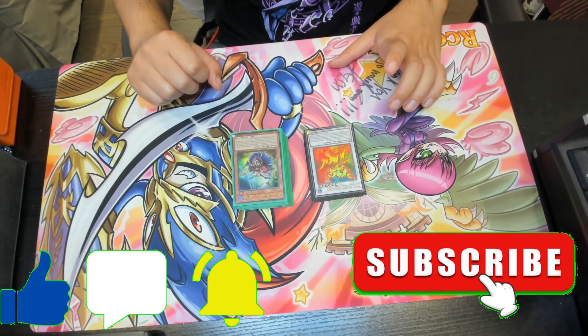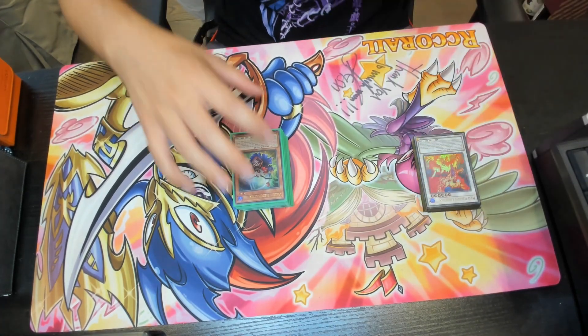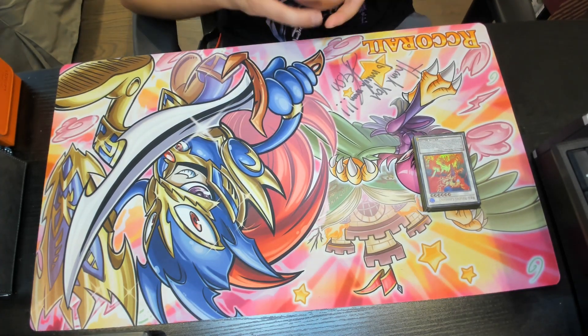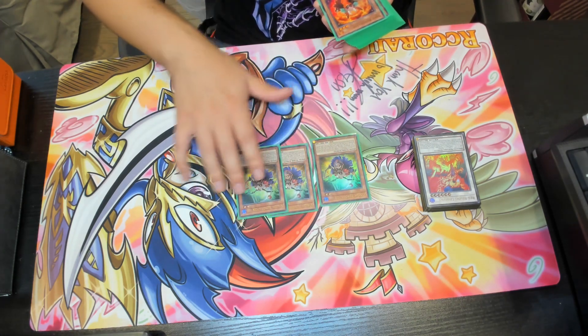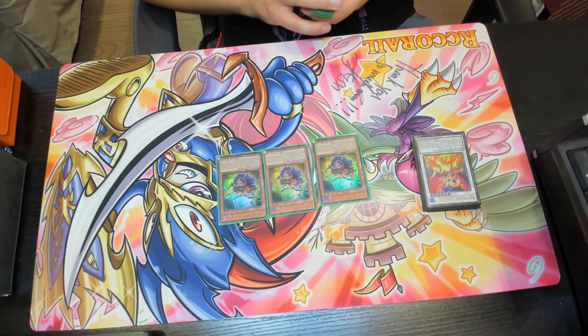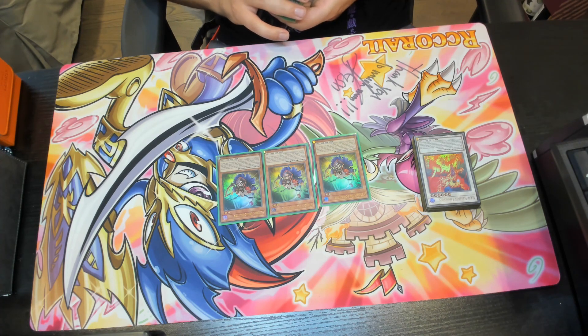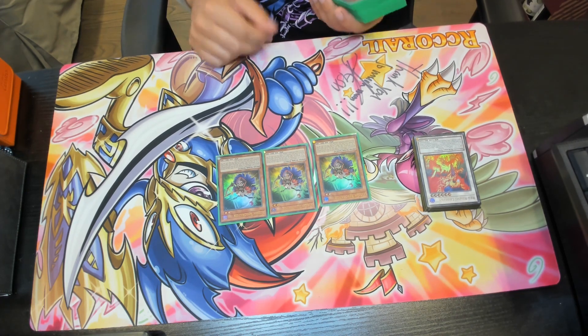Let's get into this triple Crimson King structure deck profile. I tried to make this as close to a Resonator build and somewhat of a show-accurate Jack Atlas deck profile. We've got triple copies of Vision Resonator — a really awesome card because if a level 5 or higher dark monster is on the field, regardless of who controls it, you can special summon it from your hand, once per turn. When sent to the graveyard, you can add one spell or trap that mentions Red Dragon Archfiend from your deck to your hand.